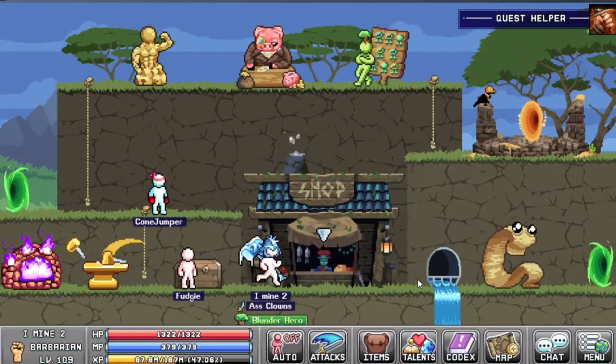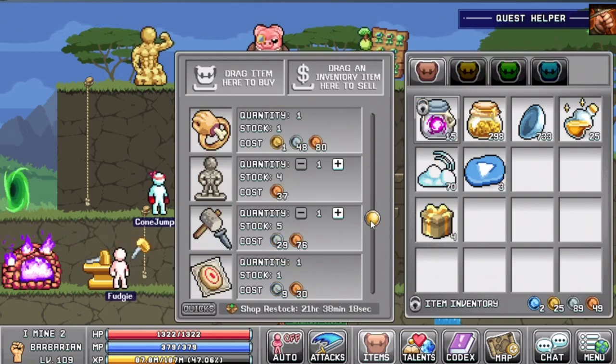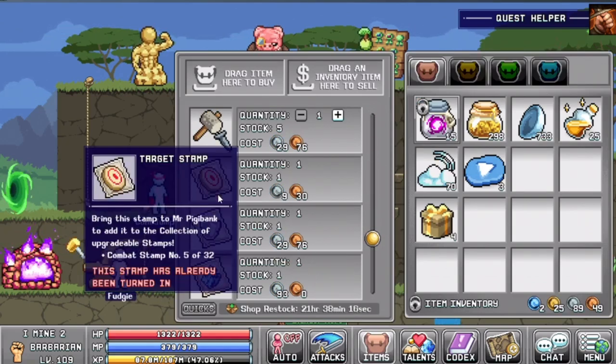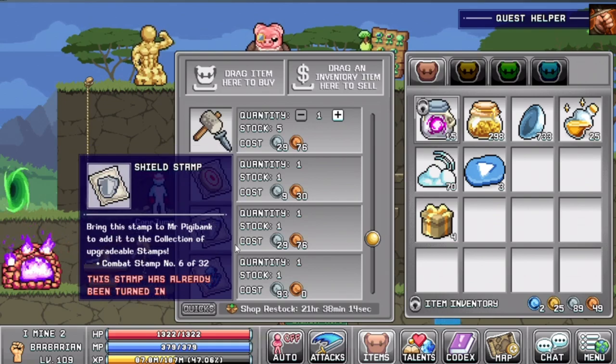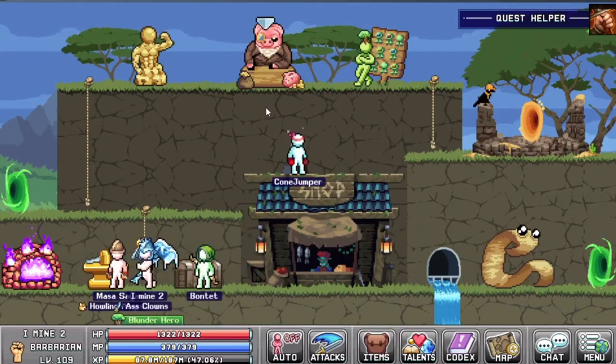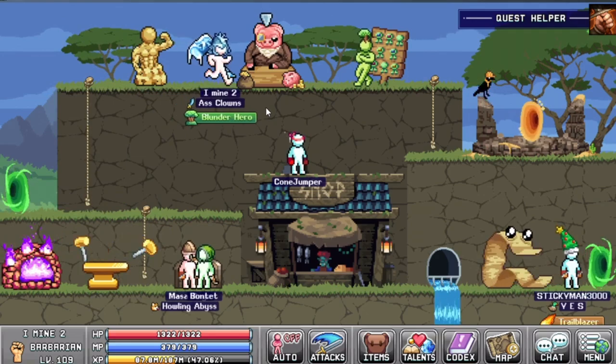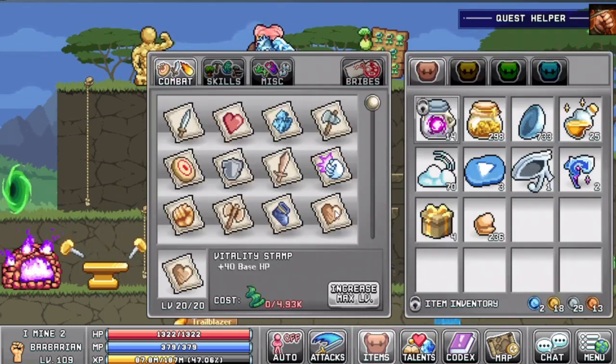Number four: buy the stamps that you can get from the world one shop. You will see that you can buy a couple of stamps for your characters. Once you buy them, you want to upgrade them as soon as possible. You can upgrade stamps by going to the piggy upstairs, which will require a certain amount of resources.